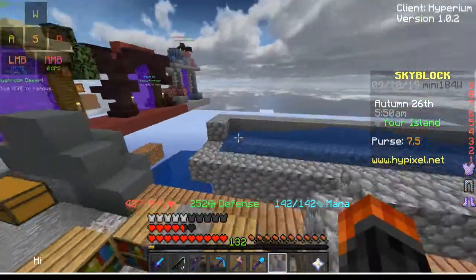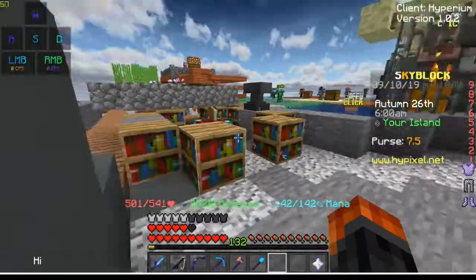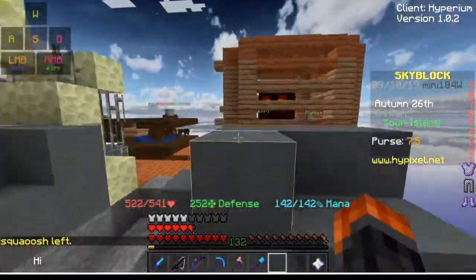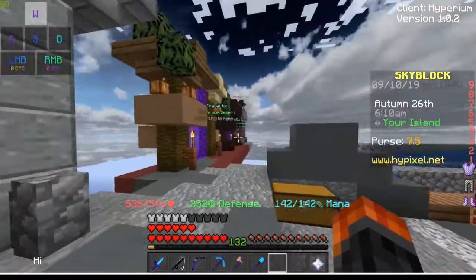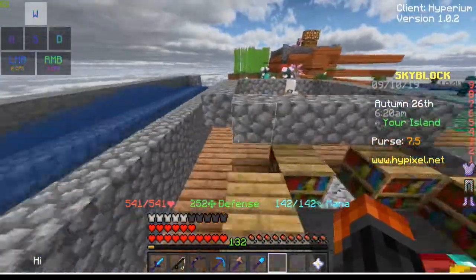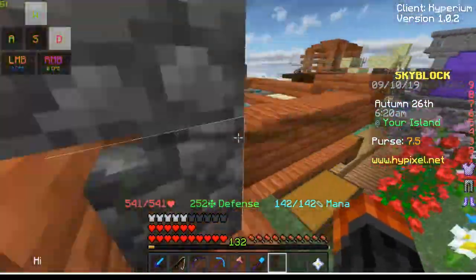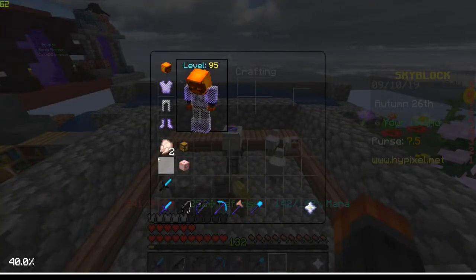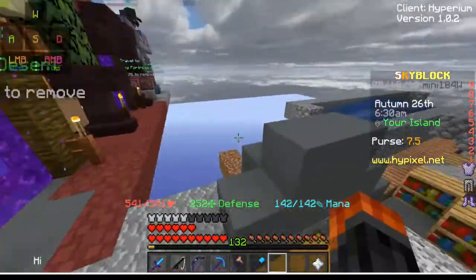Alrighty, I am getting ready to enchant. So as you guys can see right here, 132 levels — not going to need all of them, but I need almost all of them. If you guys want to get the levels yourself the way I did it, I'd go through my Blazing Fortress portal, go back to the Spider's Den, over to the End. I don't have an end portal — you guys might, you should use that. If not, nether portals are really easy to make, but I always forget to make it and I don't really have space for it.